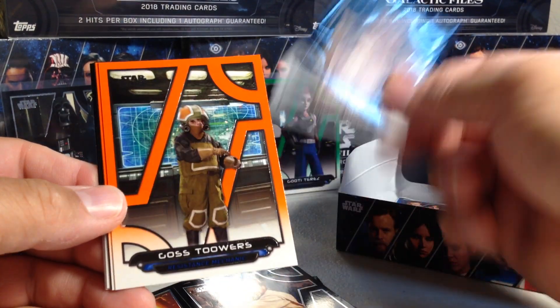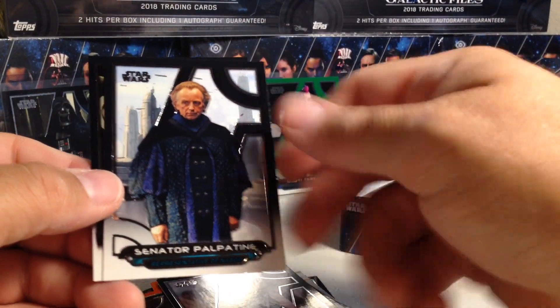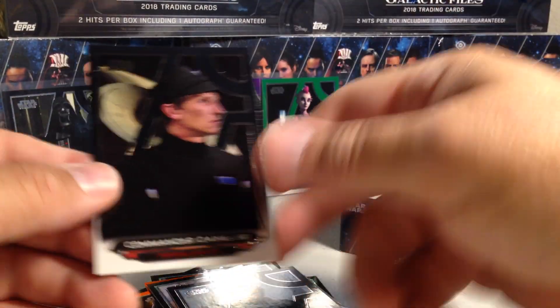Obi-Wan, Chief Chirpa, Orange Tours, and Orange Tibbic, Darth Vader, Serlan, Palpatine, and Commander Dane.